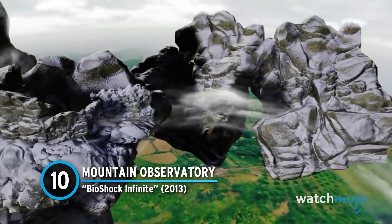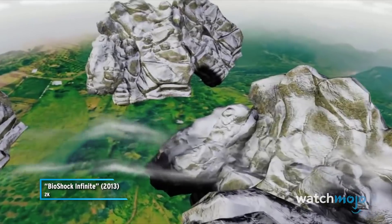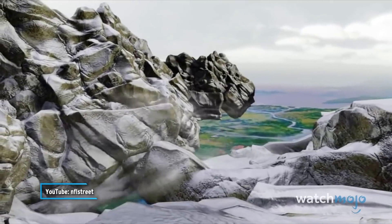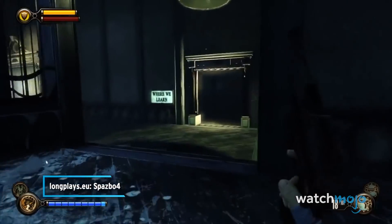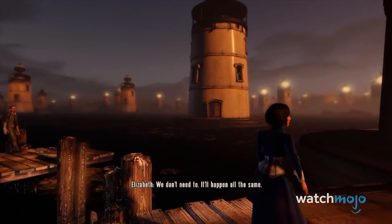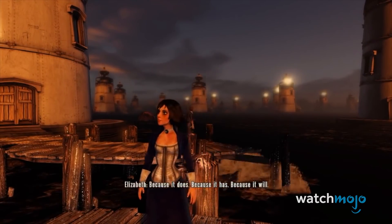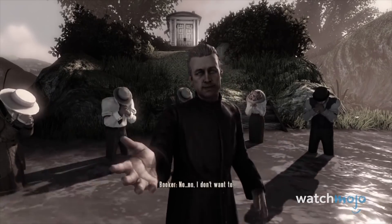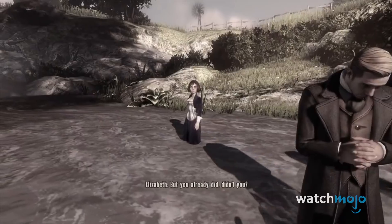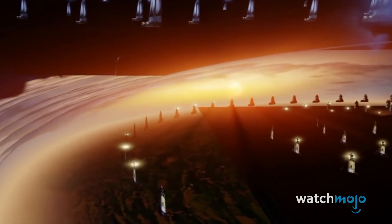Number 10: Mountain Observatory – BioShock Infinite. Mysterious cut content has plagued BioShock Infinite for years, from the features promised in its initial pre-rendered trailer to strange artifacts found throughout the levels. It's specifically in the game's final moments that cut content becomes egregious, when we're shown a slew of alternate lighthouses that look extremely interesting in their own right.